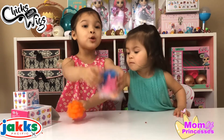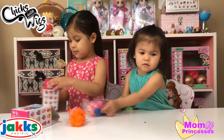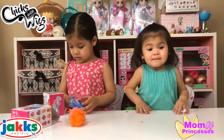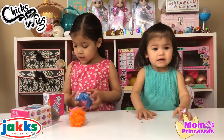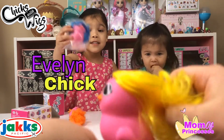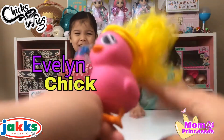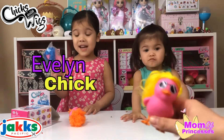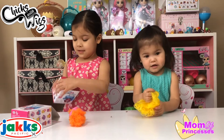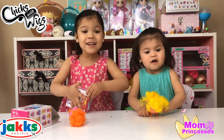The blue chick has two braids. Sagey got that one too. It looks like Sagey got Evelyn's chick and she has sunglasses too. Look at this long, pretty, blonde hair. Sage got a pink one with blue braids.